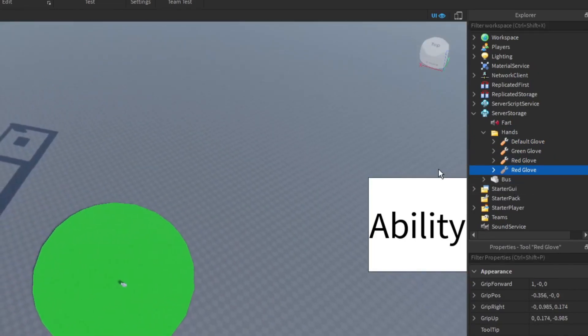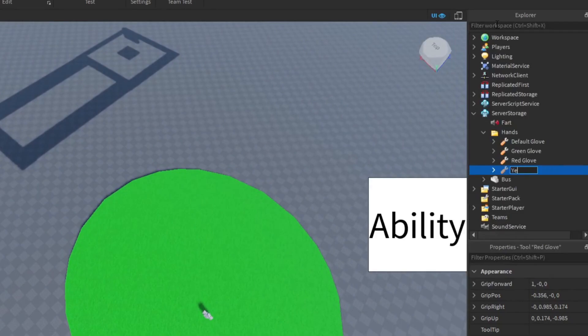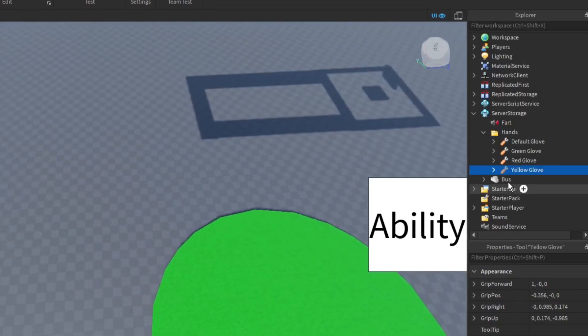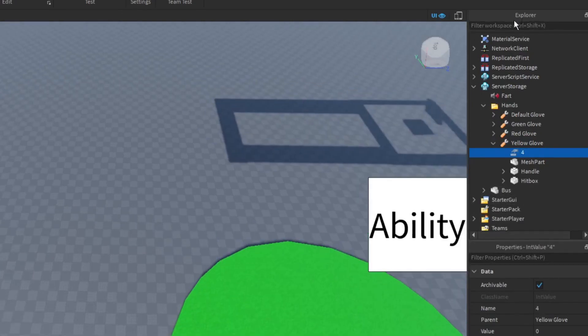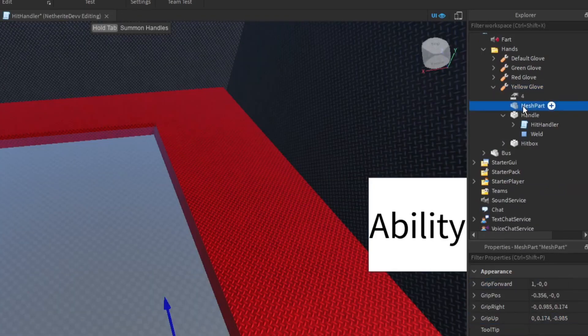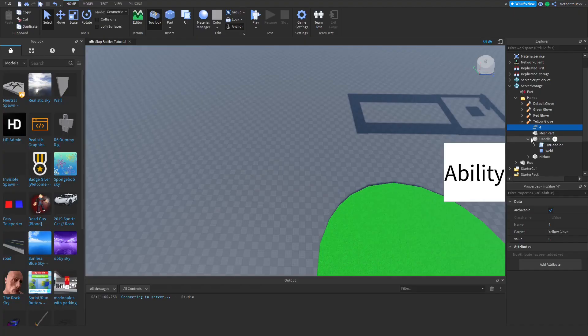Now we have two red gloves. We can go ahead and rename one of them to Yellow Glove. Then we can go ahead and rename the value inside of it to be four instead of three, or whatever number is next, because every glove has a different number. Also, on the yellow glove mesh part, you can change the color of it to yellow instead of red.